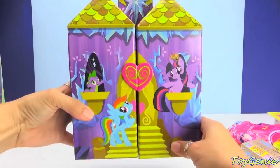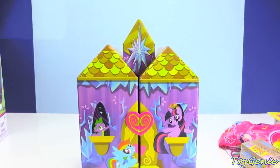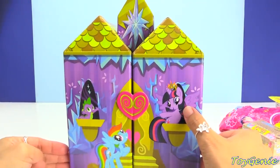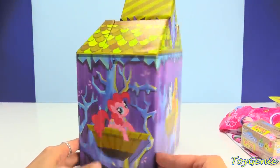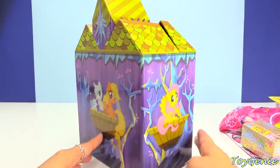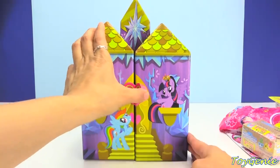Wow. So pretty. Oh, my gosh. You see Twilight, Spike, Rainbow Dash. So awesome. Here is the castle, and you can see Princess Twilight Sparkle right there. So beautiful, as well as Pinkie Pie on the side. And we have Rarity and Applejack on the back, and Fluttershy on the side. So awesome. Let's open it up.